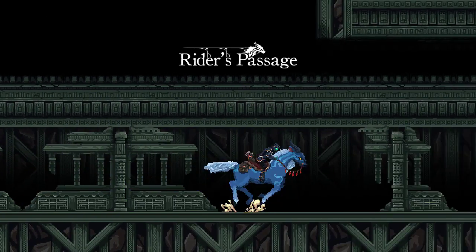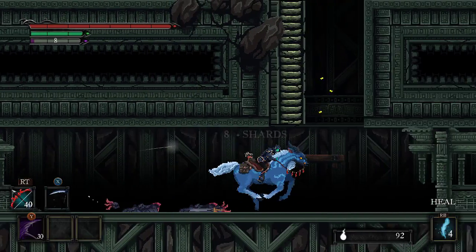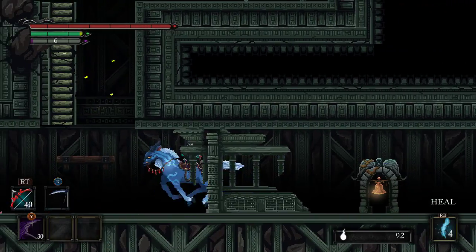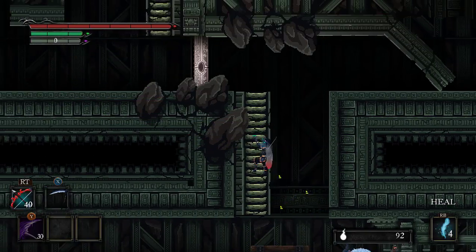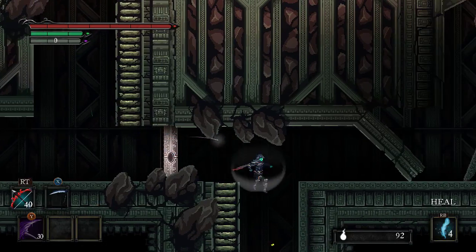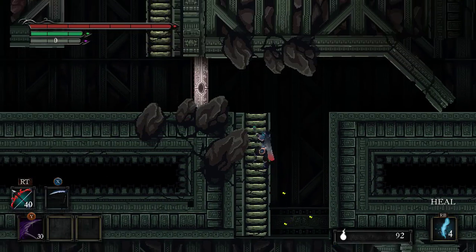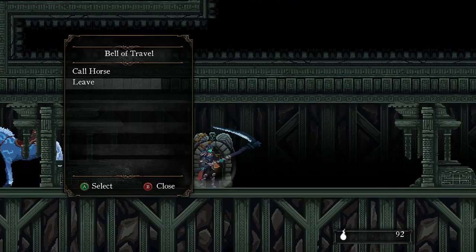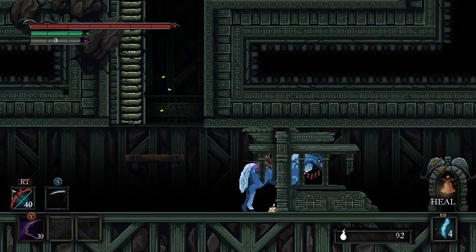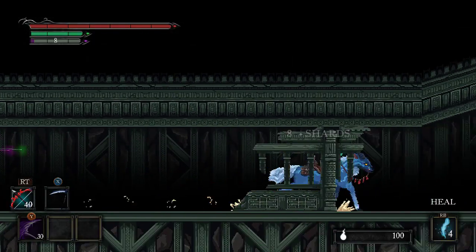Feels like Legend of Zelda, Rider's Passage. Oh, I can just kill them by running them over — I don't know how I feel about that. Crest of Gaia. Trying to see what's on that other side there — nothing I can access. So I guess ring the bell. Call horse. So now I know what the bells do. That was an easy way to farm — you just ride back and forth.